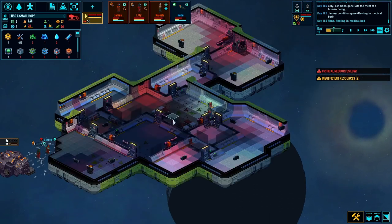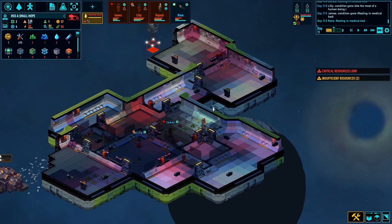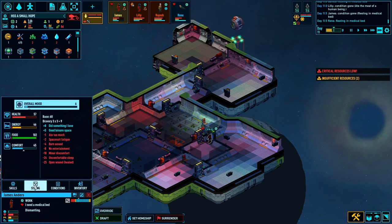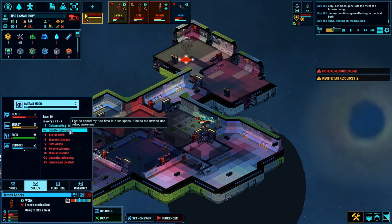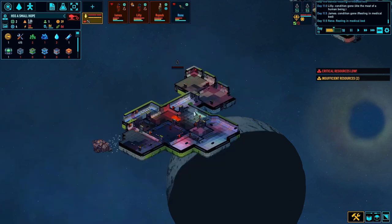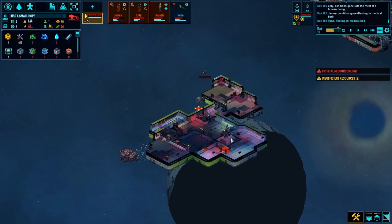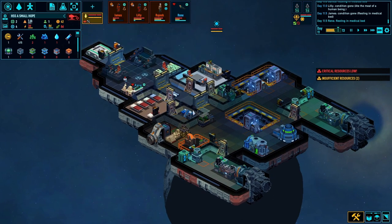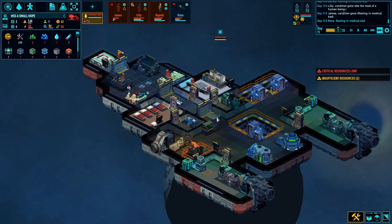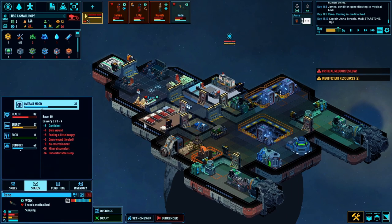Let's go salvage some of this scrap. Is James healed? His open wounds are healed now but he's still got that burn wound and his mood's not very good - he's probably going to have a breakdown soon. Let's grab everything we can. Reen's on the medical bed now.